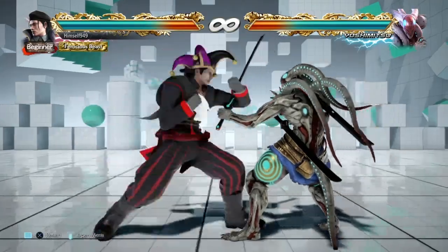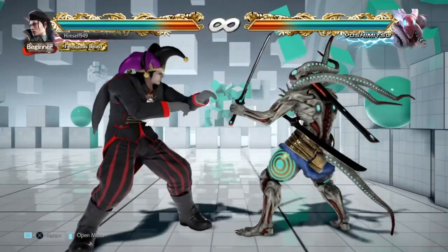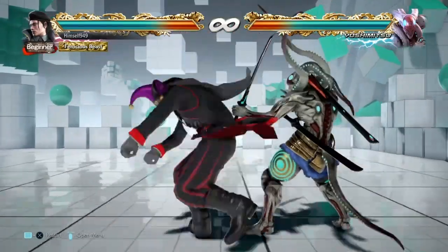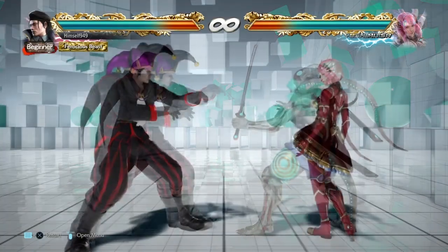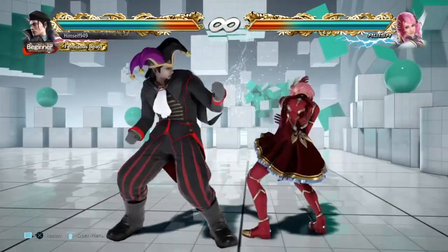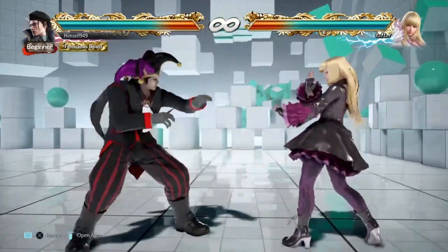Before we begin, there's one thing I want to mention. My testing has all been on Yoshi because I feel he represents the average character. His hurtbox is somewhere between male and female and his movement is also average, so if something works on him it should work on the majority of the cast. I have also tested on Elisa and Lily because both of these characters have exceptional movement, so if something works on all three it should work on everyone.